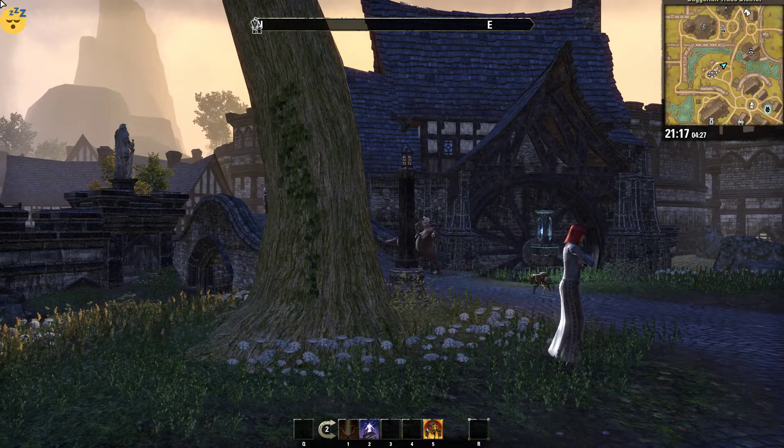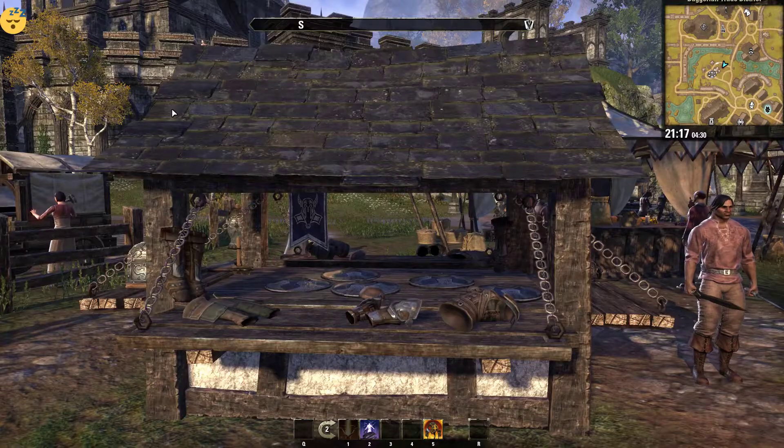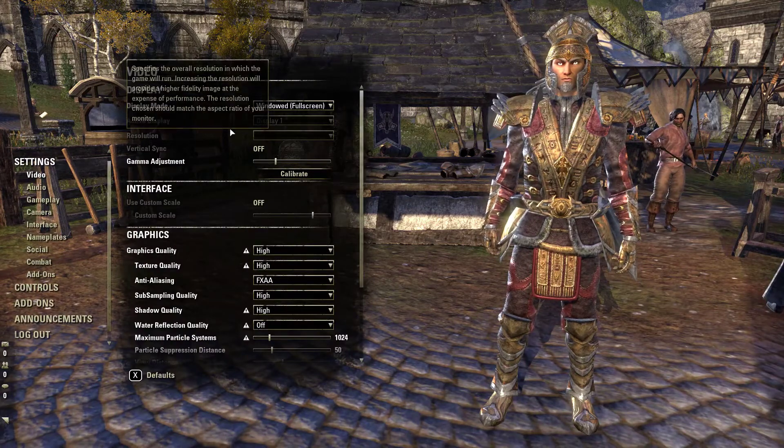Use your cursor to move the emote to the extreme top left of the screen. Go to Settings, then Video, and note down which display mode is being used.